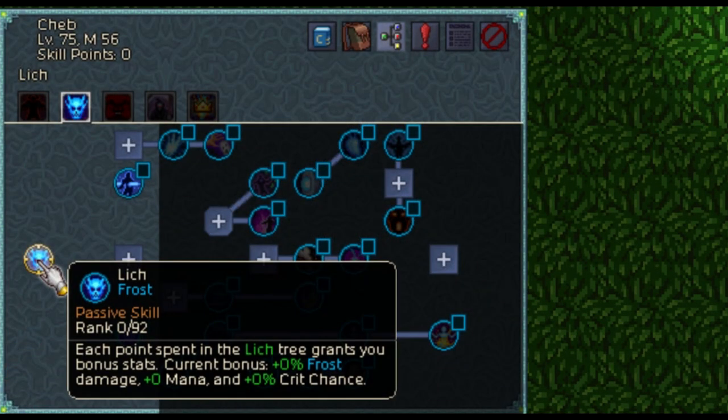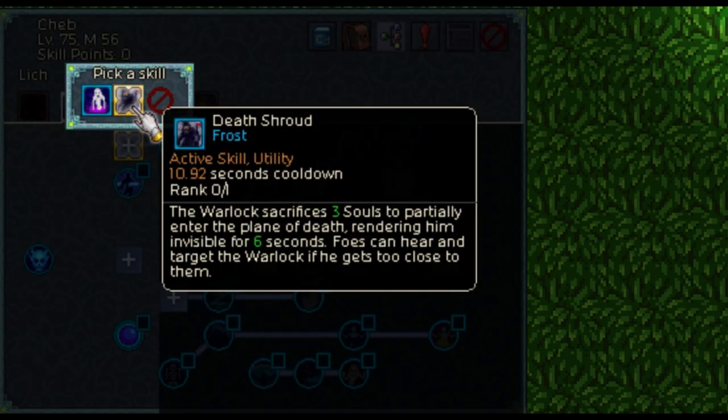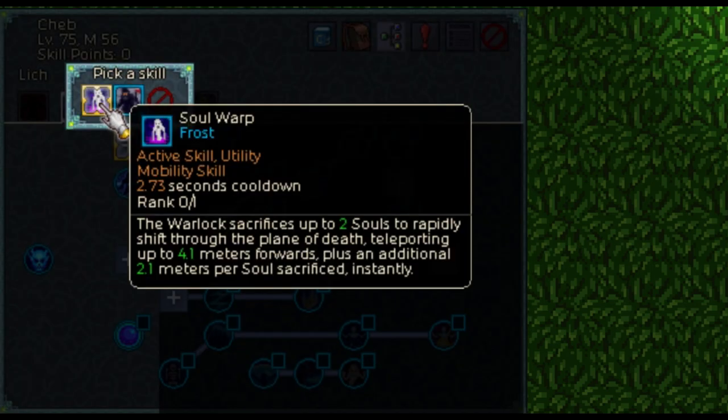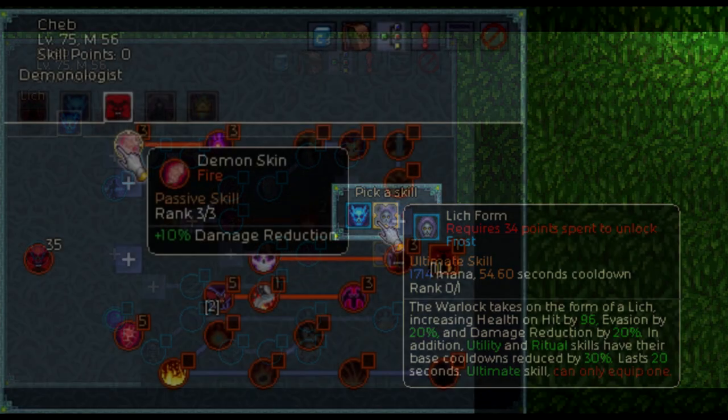The lich school of magic is all about ice magic. It offers no minions so it's of no use to me, but you might like it. The final ability is called lich form which transforms your character into a lich for 20 seconds.